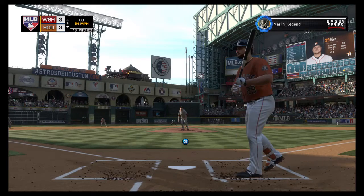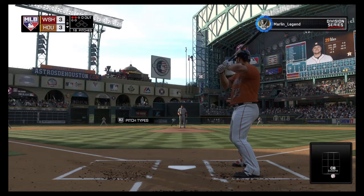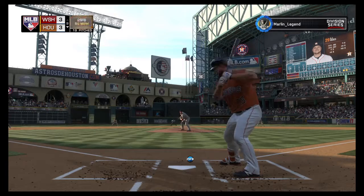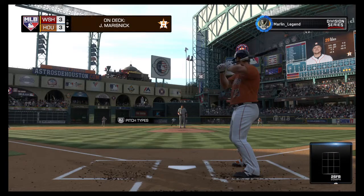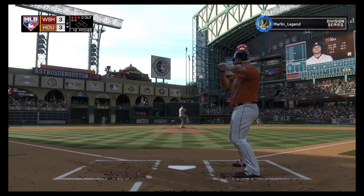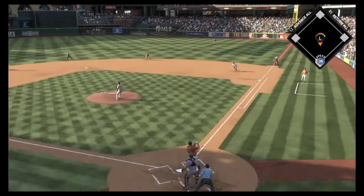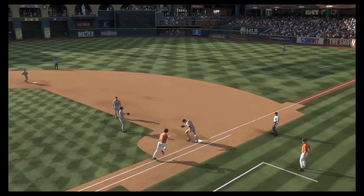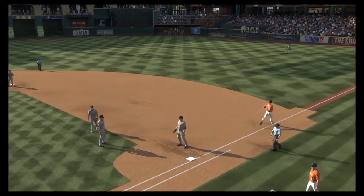Starts to go around but the home plate umpire says he held up — ball two. Here he comes on 2-0, and a fastball in the dirt that's taken for a ball. There's Jake Marisnick, he'll get his shot next. Grounded softly to the right — flips it underhand, and he is out on the tag.